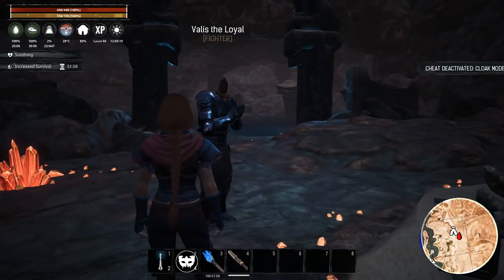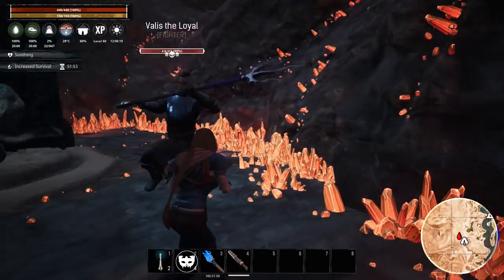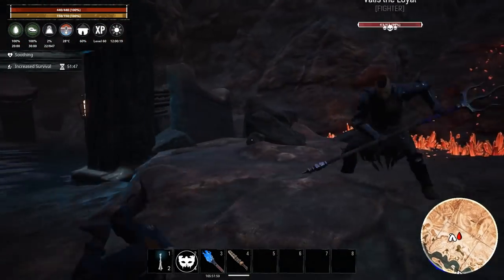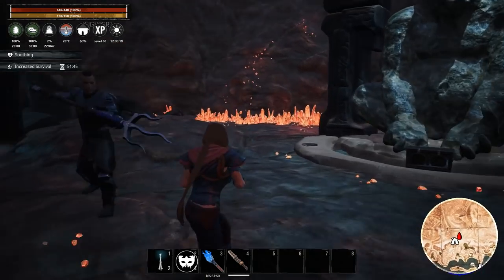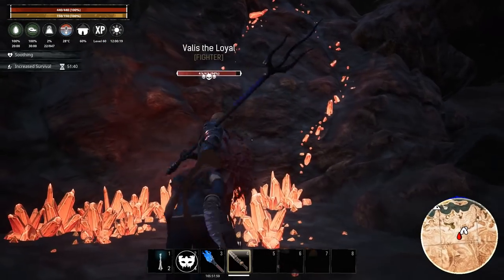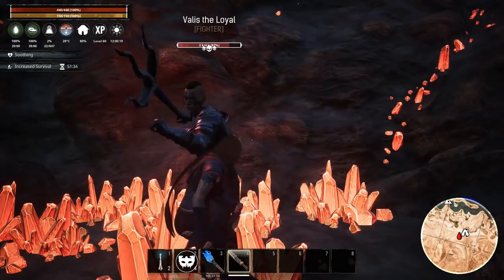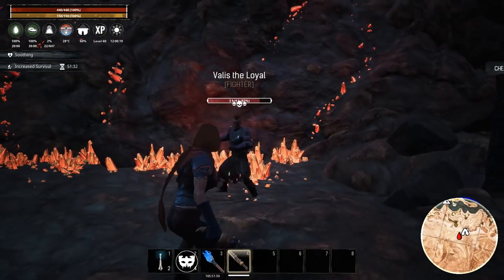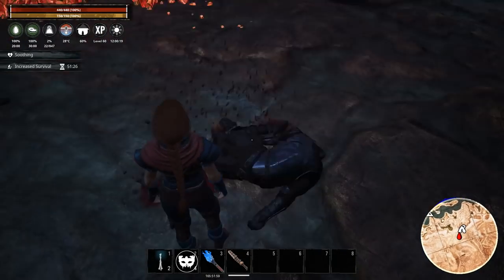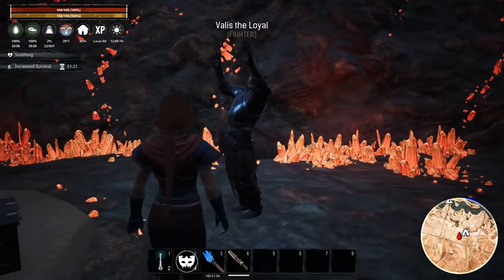He is a spear fighter, which makes it a little bit easier because the spear AI is relatively easy to dodge. Let's hit him a few times so you can see — he doesn't have the highest armor and it'll take a little work, but you should be able to beat him relatively easily. Kill him — there you go.